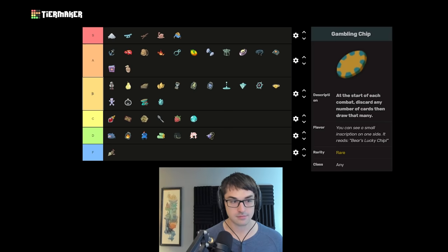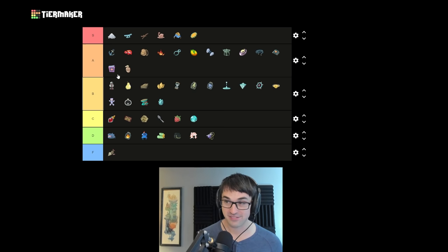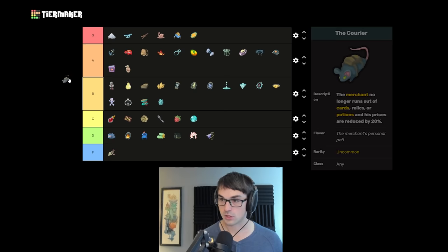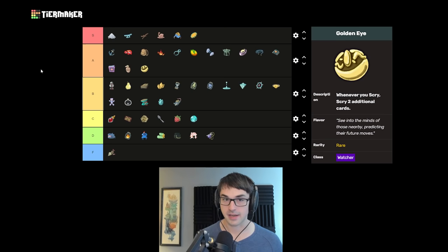Gambling Chip is an S for me. If Bag of Prep is two cards on turn one, Gambling Chip is potentially five — if you discard five cards you get five cards drawn. Comboed with any source of turn one draw it can be even better. Courier gives bonus money from shops — B tier. The fact that it restocks the store is particularly cool. Golden Eye gives bonus Scry on Watcher — almost S tier, I'll put it in A. Increasing the amount of scry you get is crazy good. Particularly on Silent, Gambling Chip is incredibly good — it was most associated with winning on Silent according to win rate tracking.